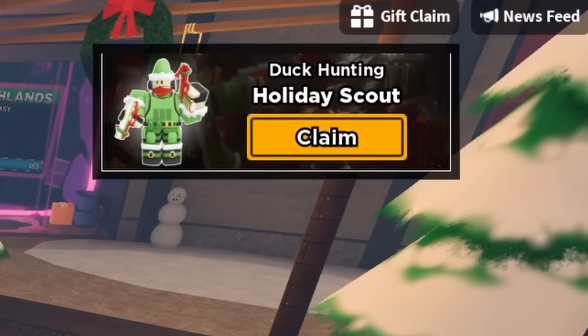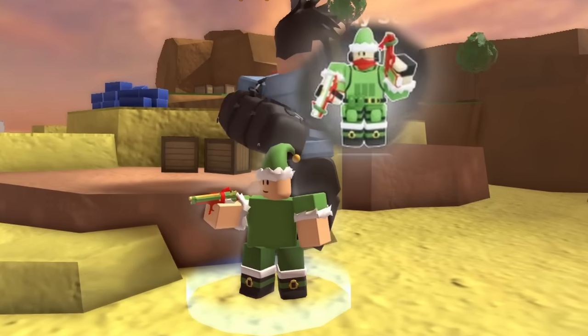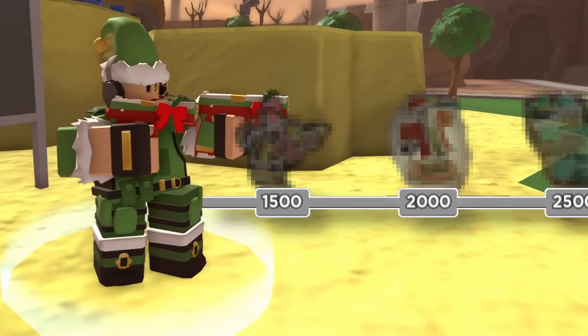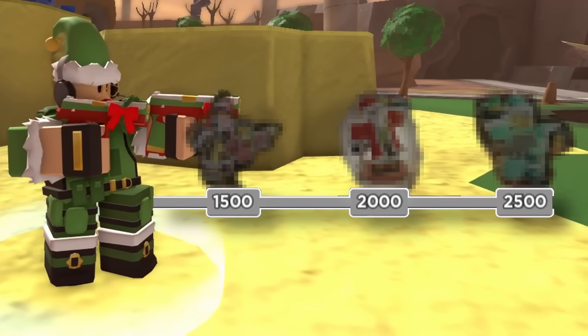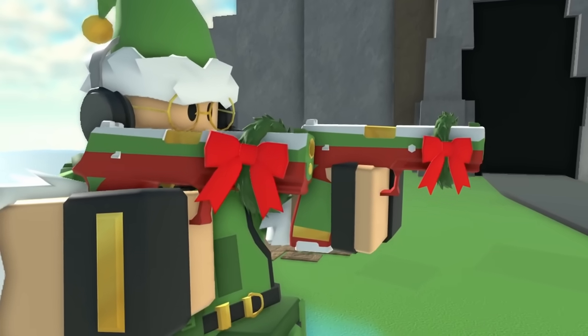For Game 1, I actually already had one of the Bowpasses, since by just casually playing I had acquired enough candy for the Holiday Scout. This skin sets a precedent for many of the higher tier ones to come, with the bright green color scheme, a white fluffy accent, and a festive colored gun.